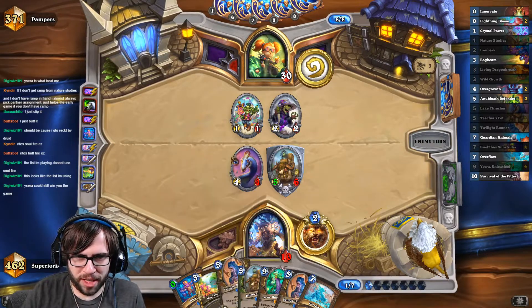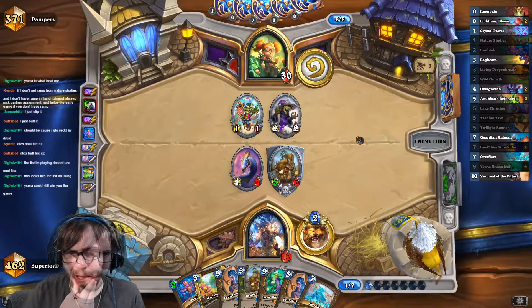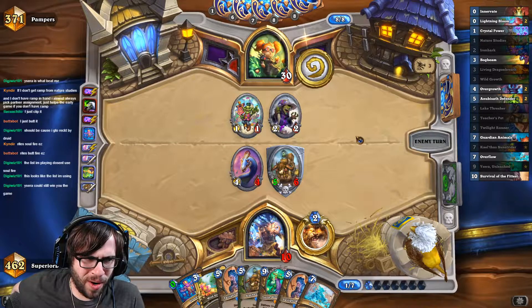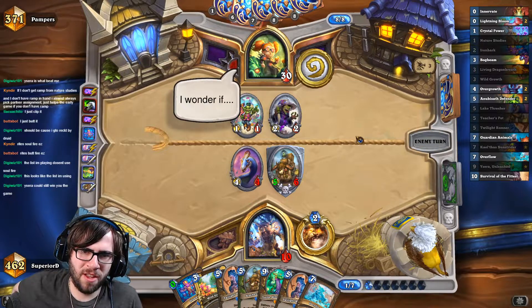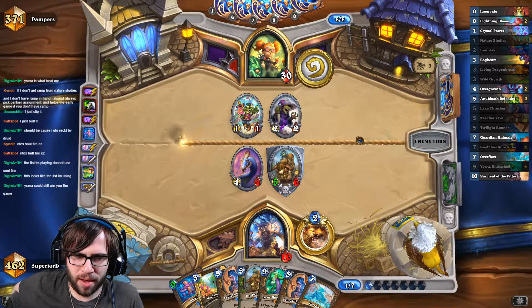Next turn we play Ysera, we attack with the Twilight Runner, we draw some dragons and hopefully scam a win. He's played his Kronks though. In this matchup, Galakrond Warlock never really wants to play the Kronks to draw the Galakrond — it has so much draw, it naturally just wants to draw into its Galakrond and then use the Kronks as burst. I think him using his Kronks might have been good to apply pressure in the moment, but long-term it's gonna hurt him because he can't combo us out now.